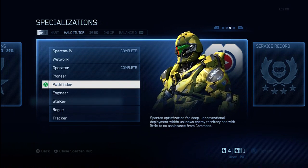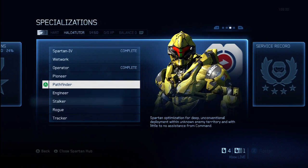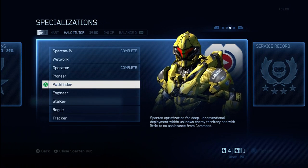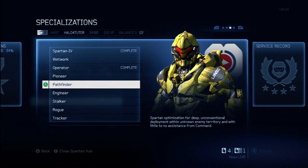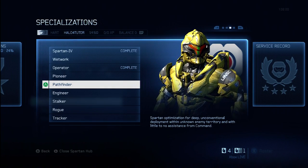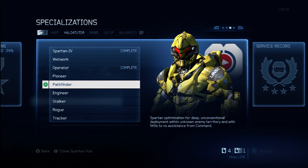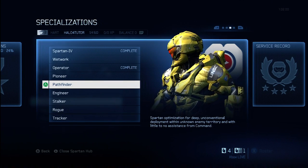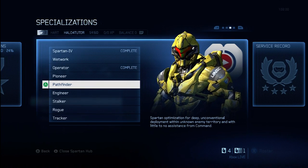Number one, you get four new foreground emblems as well as one new background emblem — so that's a nice little perk. You're also going to get a new chest, shoulder, and helmet piece, which you can see right here in the video. Additionally, you'll get a new visor and some new skins for your chest, shoulders, and helmet. So a lot of new appearance features will be unlocked throughout the course of the Pathfinder specialization.